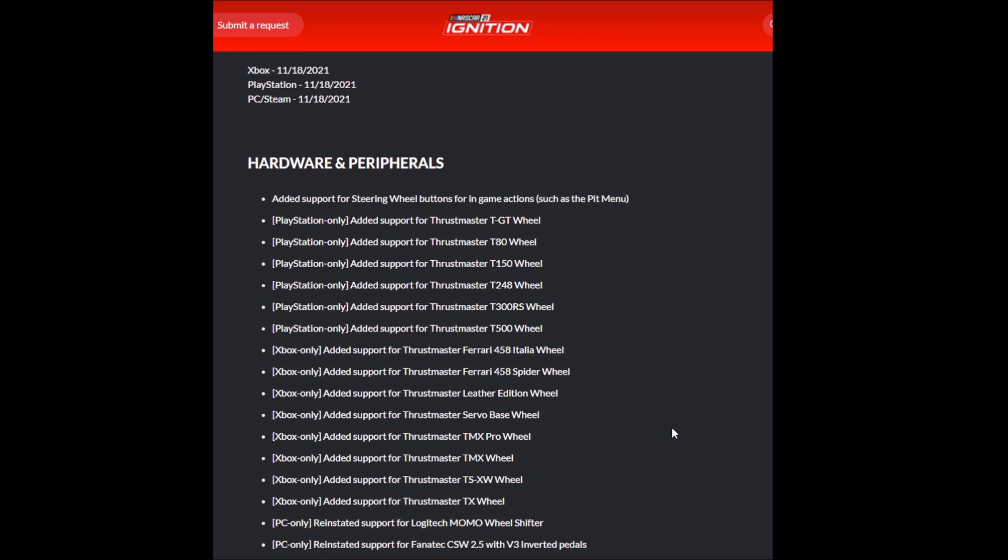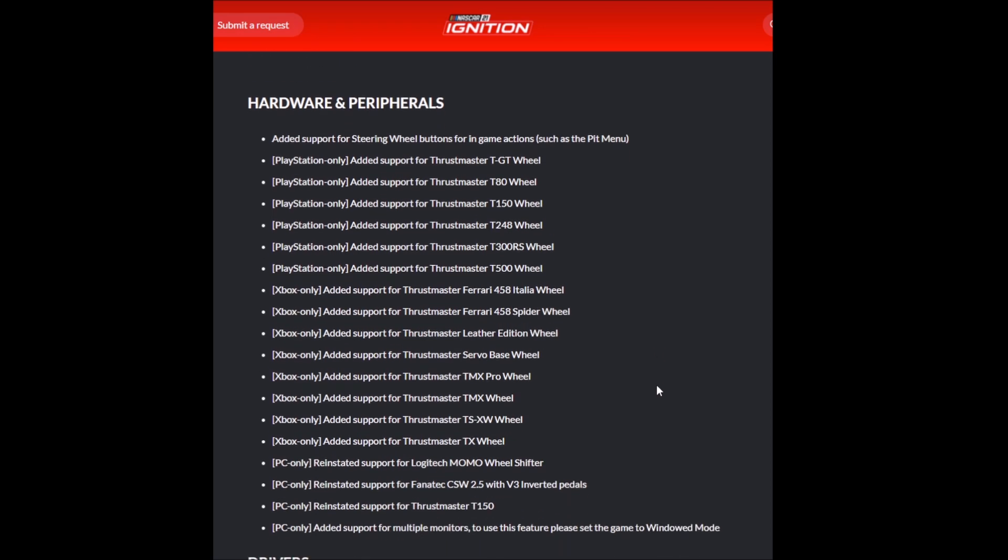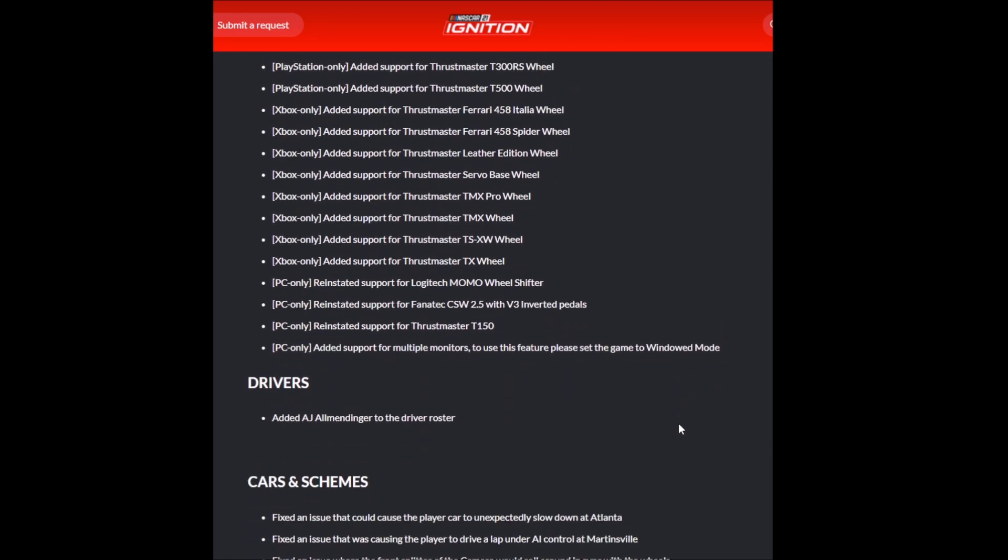We start off the patch notes with something that is highly requested: hardware and peripherals. This is where you can see a long list of very popular wheels in sim racing that they needed to add support for. There were some workarounds that people were using to get wheel support where there wasn't native wheel support, but now hopefully we have a lot more support and more to come in the future. We see a lot of Thrustmaster here, some Fanatec as well. These are things that certainly should have been there from release, but at this point we just have to move on.